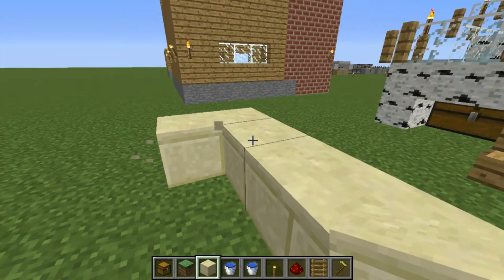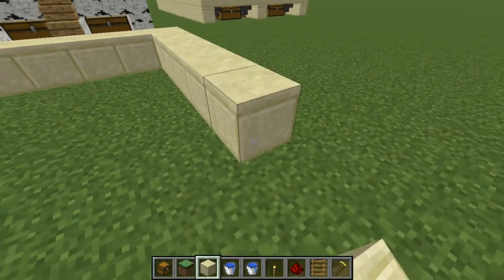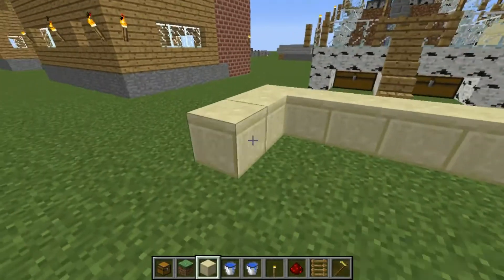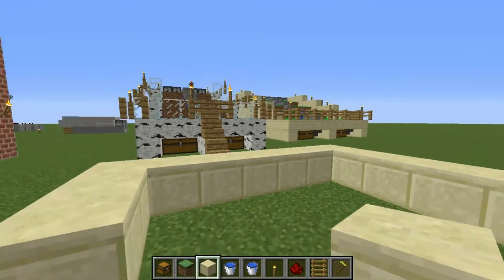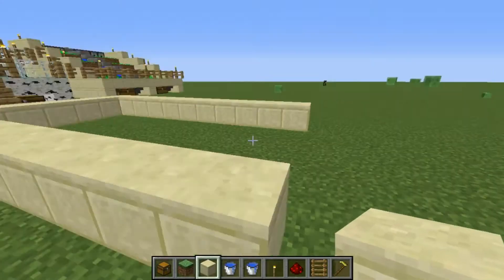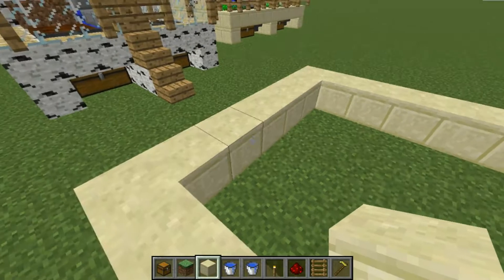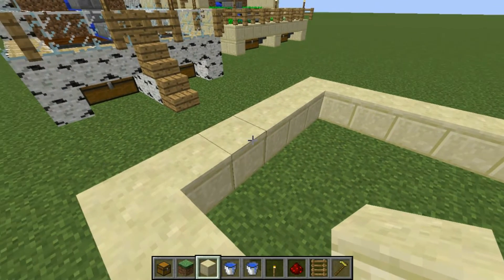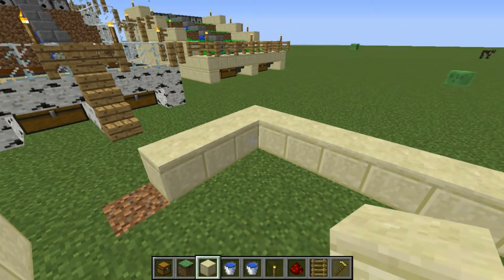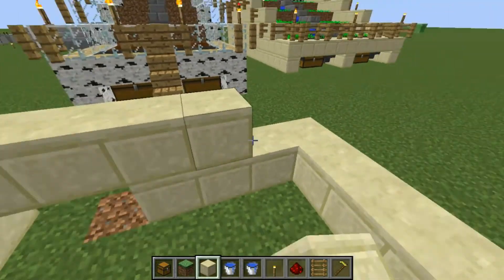Let's see — one, two, three, four water. I'm going to do a little bit of a different design compared to that one, or even the larger one. You can make these as massive as you need or as long as you need. The main fundamental point is that you have your water, your chest, and your hoppers — that is the main thing.